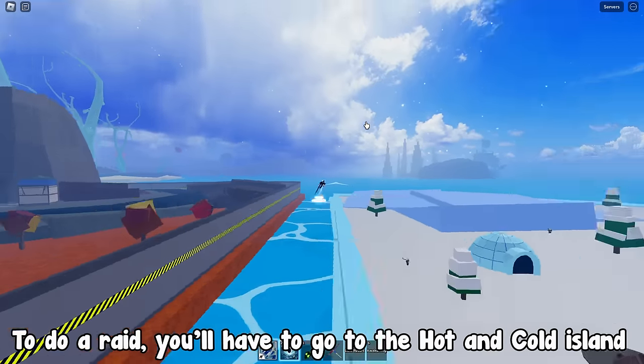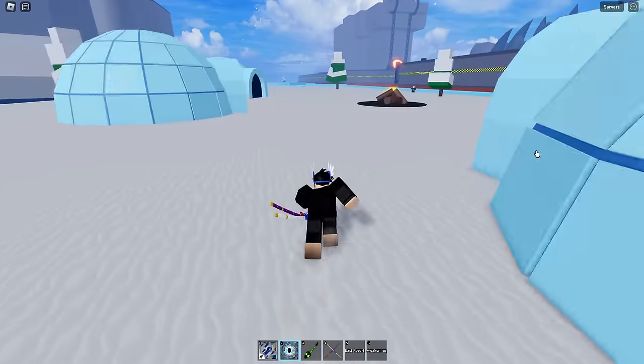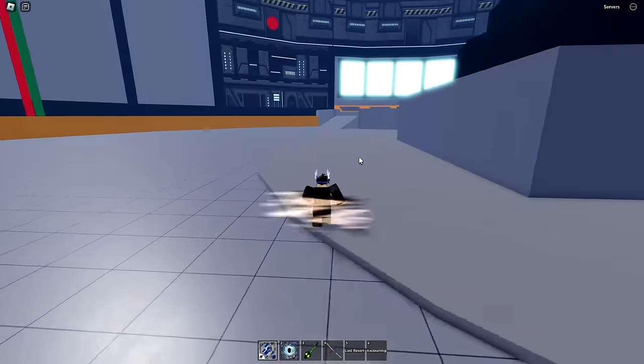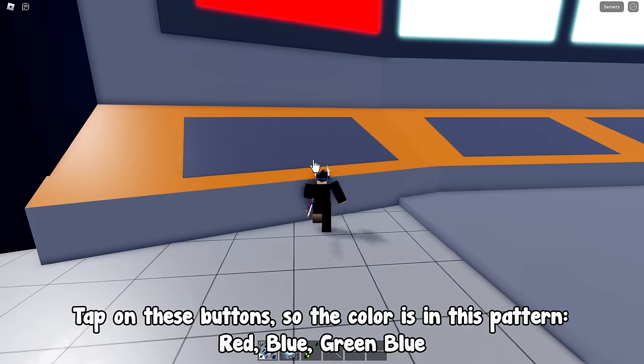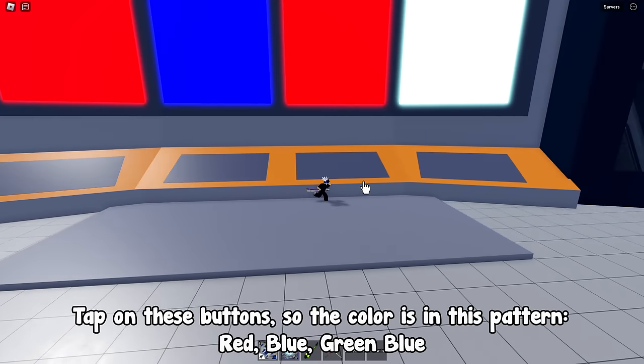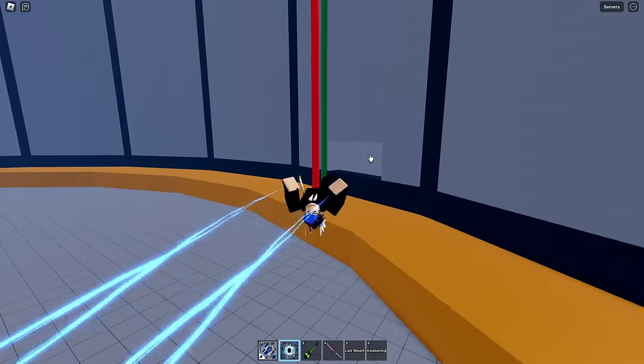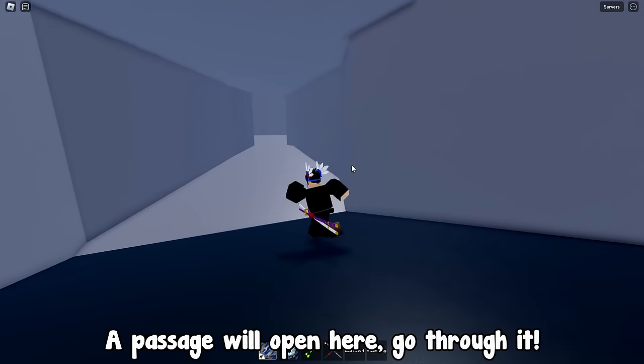To do a raid, you'll have to go to the hot and cold island. Tap on these buttons in the colors in this pattern: red, blue, green, blue. A passage will open here — go through it.